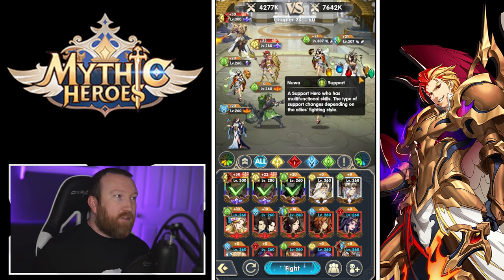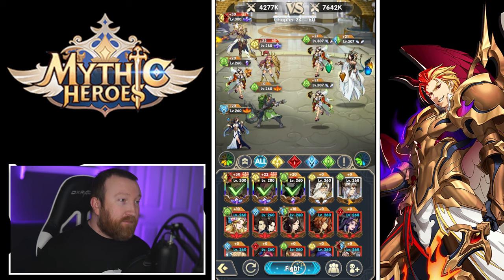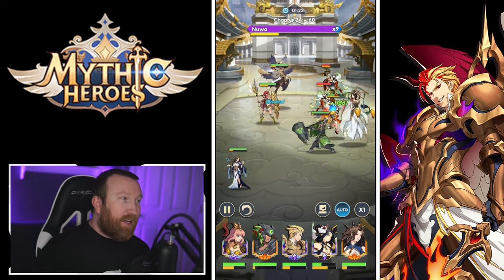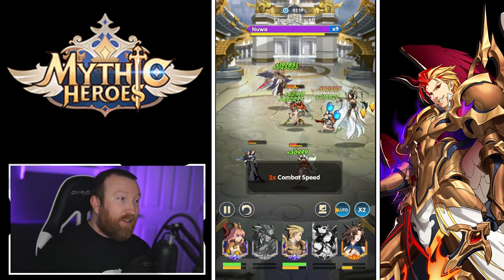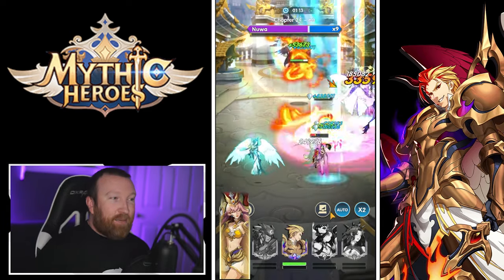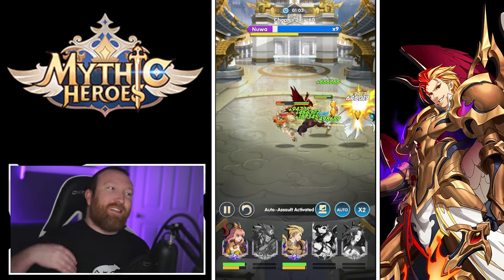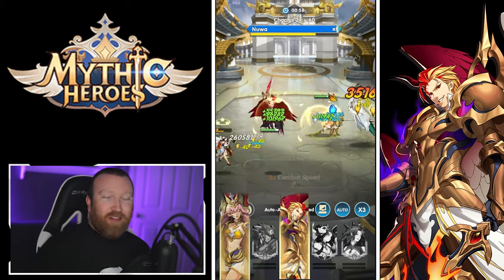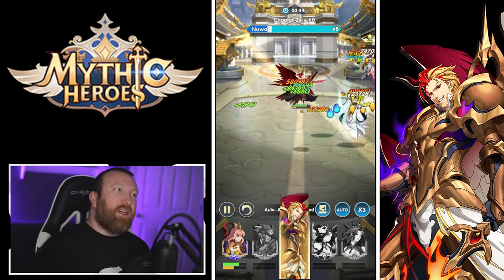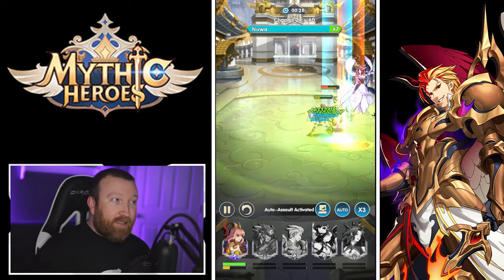We're on the final fight of a chapter, so you'll see a boss here. We'll drop to one-time speed so you can get a feel for the combat. You can set up auto right here, and one of the biggest features I love is this auto assault activation button, which continuously tries to fight the battles over and over. It gives you about three or four failed attempts before it pauses.